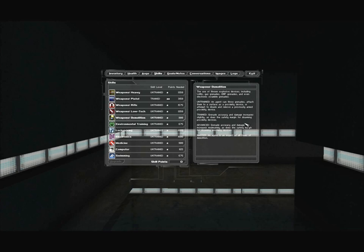Weapons demolition: the use of thrown explosive devices including LAMs, gas grenades, EMP grenades, and electronic scramble grenades. Untrained: an agent can throw grenades, attach them to a surface as a proximity device, or attempt to disarm a proximity device. Trained: grenade accuracy and damage increase slightly, as does the safety margin for disarming. Master: an agent is an expert at all forms of demolition. Raising this skill is useless — you can do everything you need to do with explosives without training it at all.